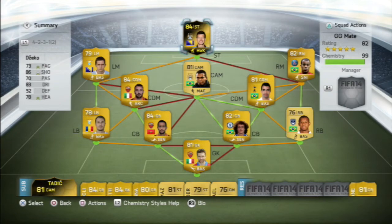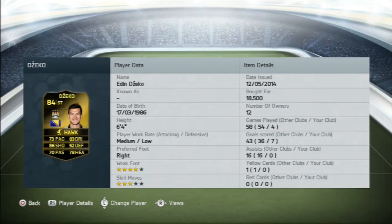Hey guys, welcome to my Informed Dzeko player review. I ran him in this cool little 4-2-3-1 squad. He cost me 18,500 coins, he's scored 7 goals in 4 games, and let's have a look at these saucy stats.